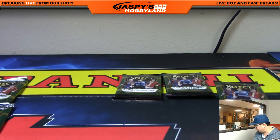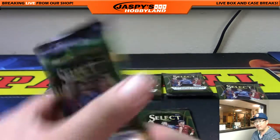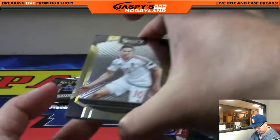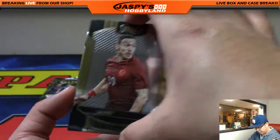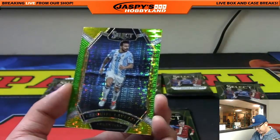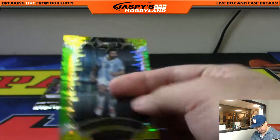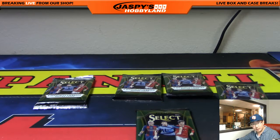Still looking for one more relic and the autograph — let's see who it's going to go to. David S with pack seven. Will pack seven be lucky seven for Dave? Zoltan Geta, Erdinich, Götze, and LaVezi is your Prism Pulsar card — bright shiny card. Wish those were numbered. Thank you, Dave.